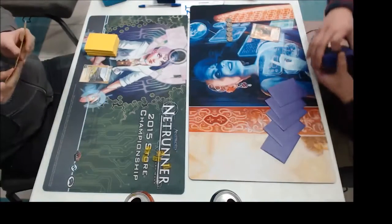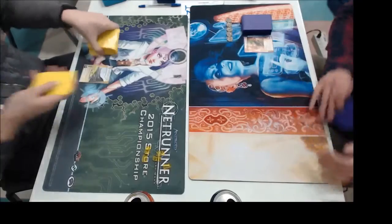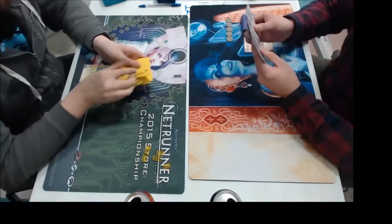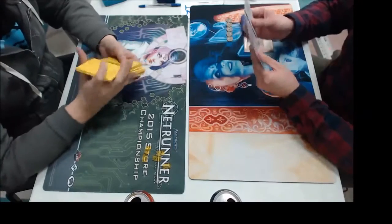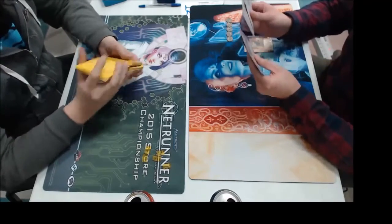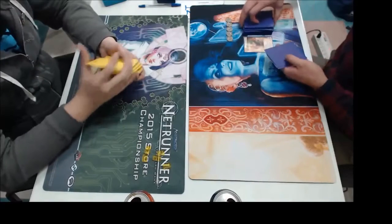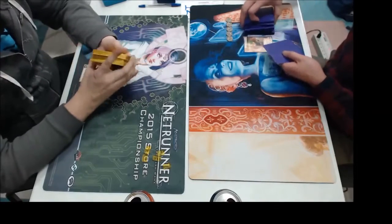So this is actually the second round here, and on the left we have Keith himself. Myself. And on the right we have Chris. Yes. I will be playing Harpsichord. It's an NBN identity where the runner cannot steal more than one agenda a turn.